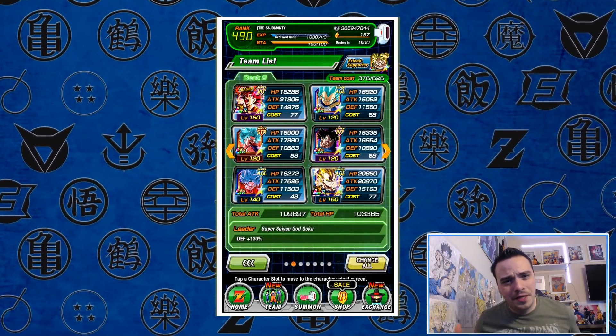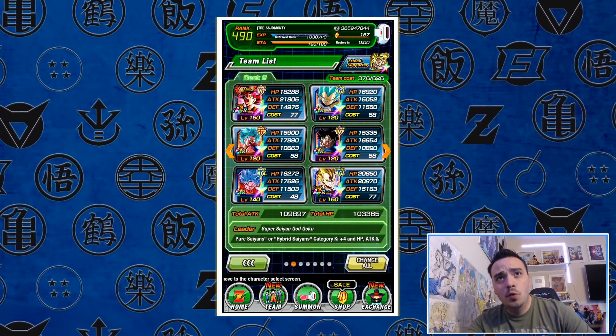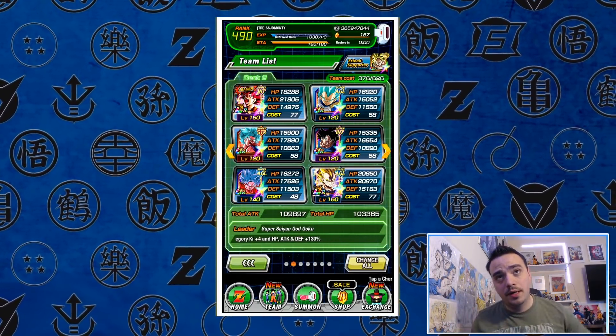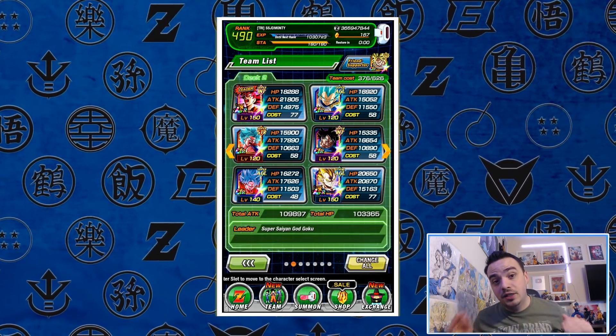Hey guys, Dimani here with another video on Dragon Ball Z Dokkan Battle. So in today's video, we're going to be talking about Super Saiyan God Goku Legend Reborn. This unit is dropping on the global side of the game very soon. We'll get into that in just a second.